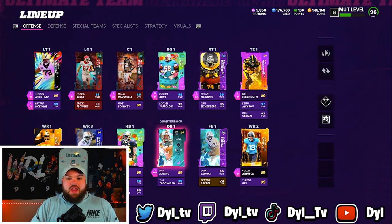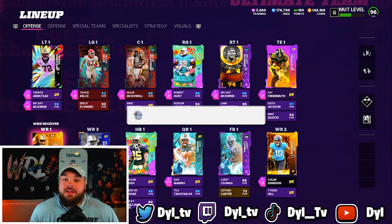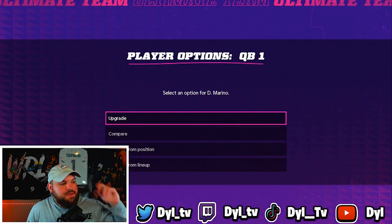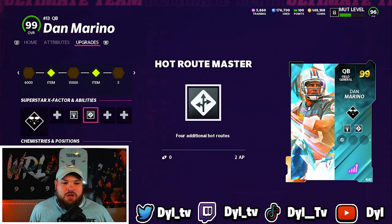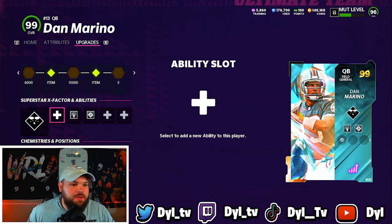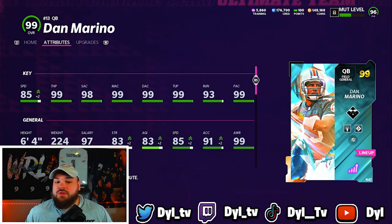Today we got upgrades everywhere. The first thing you're probably thinking is Colin Johnson and Ed Too Tall - they're not Dolphins, you're right, but I wanted to use them so I added them to the team. We do have a bunch of actual upgrades for the Dolphins. The first one is Dan the freaking man - finally got a new card. We're gonna be rocking Slinger 1 release on him, so we don't really even need the Gunslinger. Looking at his attributes: up to 85 speed - Dan Marino with 85 speed is really, really nice.